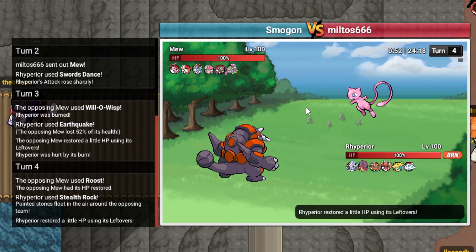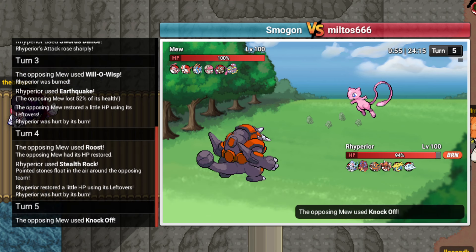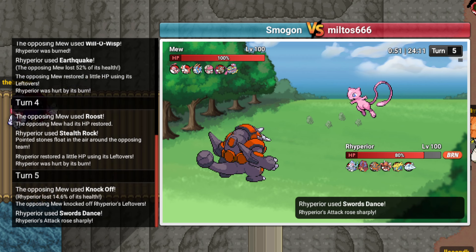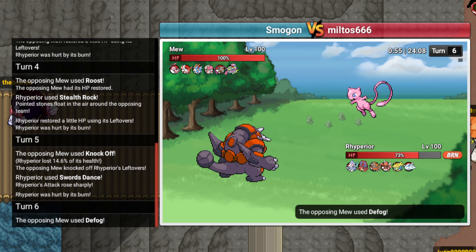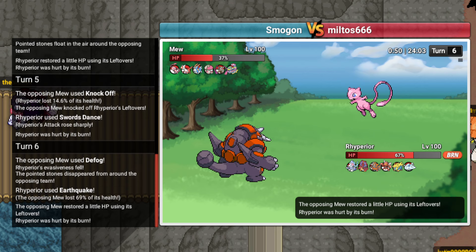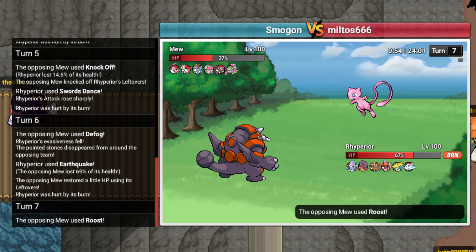He Roosts - that's fine. I'm gonna SD again. He knocks me off, I don't care. I thought I had Stealth Rocks in slot one but whatever. Earthquake here - does he Defog? That sucks. Earthquake again so he can't spam Roost. There's no reason to get Rocks right now because I'll just Defog him away anyway.